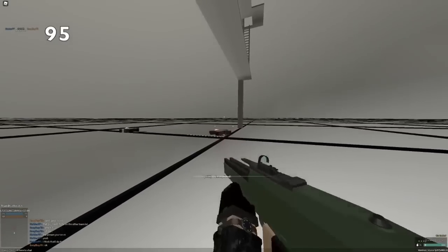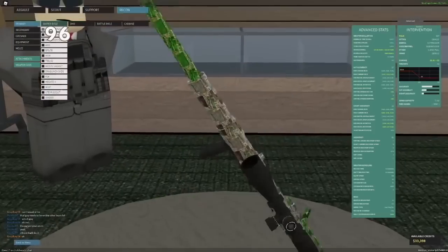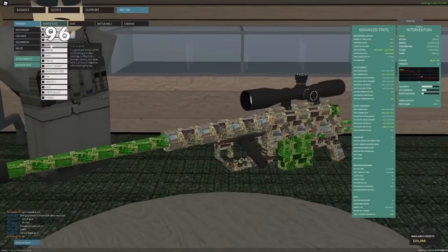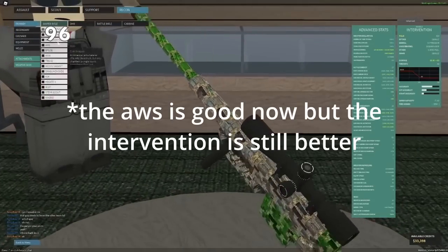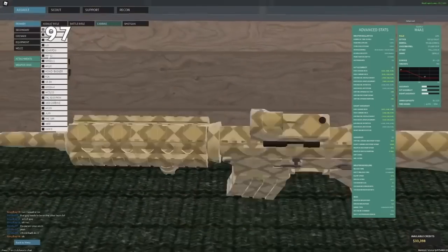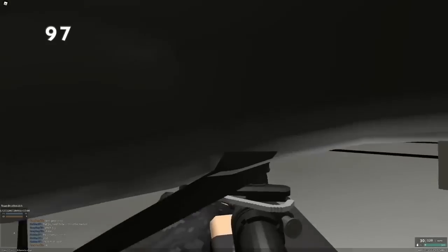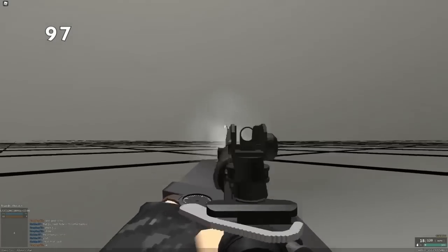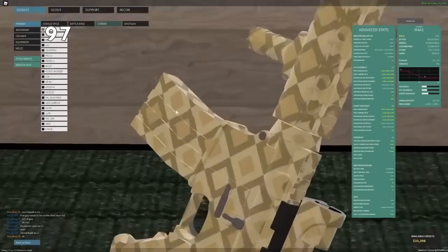If a gun has more than a 1.2x torso multi, hollow points will actually lower your torso damage. If you snipe at low to medium rank or even a high rank, consider using the Intervention instead of using something like the AWS because the AWS is just trash. I don't recommend you pre-buy guns that aren't unique. For example, why would you pre-buy the C7A2 when you have the M16A3 and the M4A1 and they're basically the same thing? You should spend your credits on something like the M231 because it's very unique and no other gun is kind of like it.